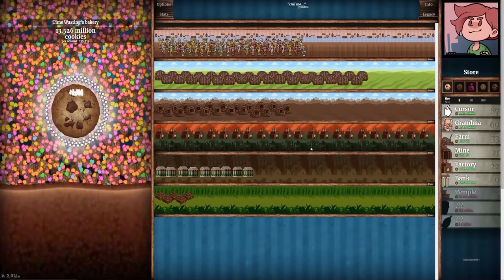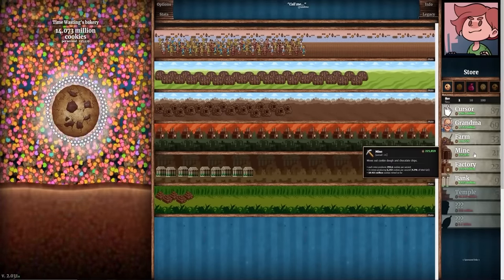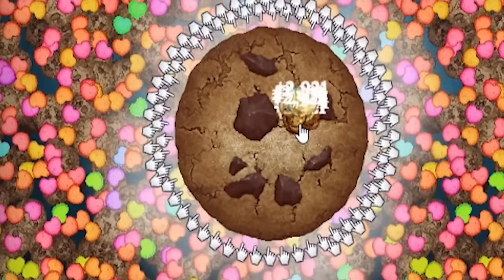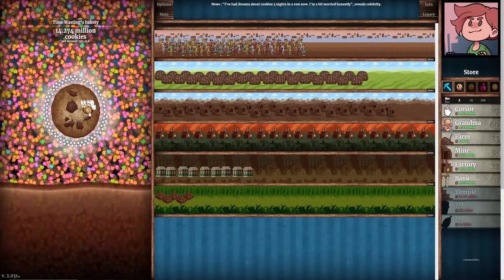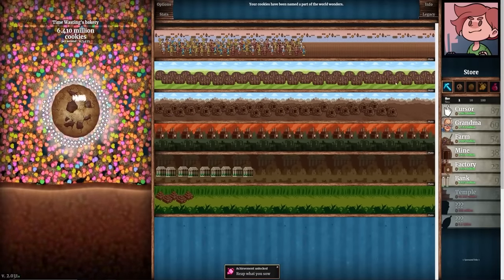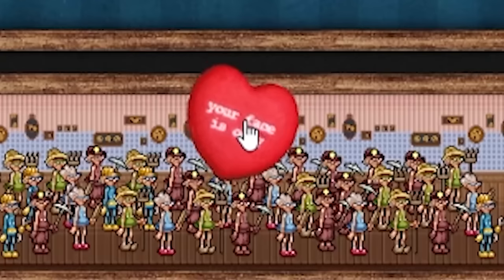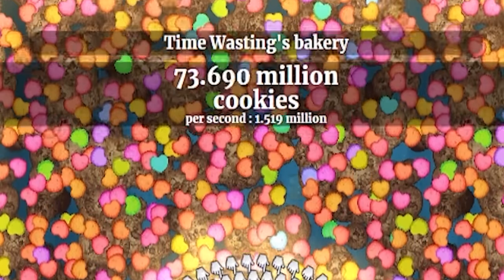The mine upgrades right now are only 225,000. So if we spend like 15 million we'll get 15 levels out of them — that did bring our cookies per second up a little bit, but not a huge amount. It's probably worth doing considering how quickly we'll make back that 15 million. So we're going to do that same thing now with the farm — that was a lot of levels of farm and should make a pretty good difference. We're going to go from 145,000 to 156,000 cookies per second.